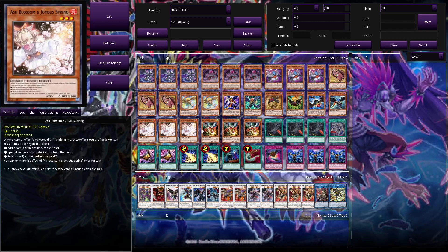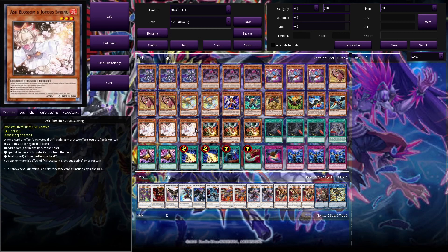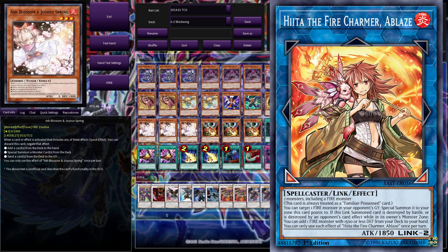We're also running three Ash Blossom and three Droll and Lock Bird as hand traps. Droll feels really good. Ash — you know, it is the fire format, you have to worry about heat-up, but I still think it's definitely worth playing.